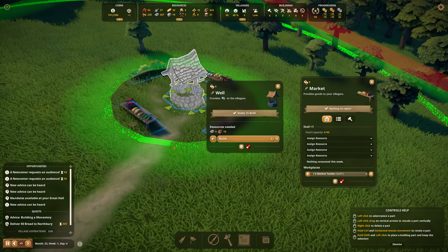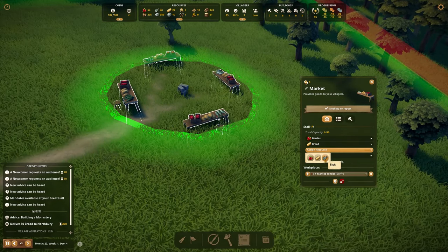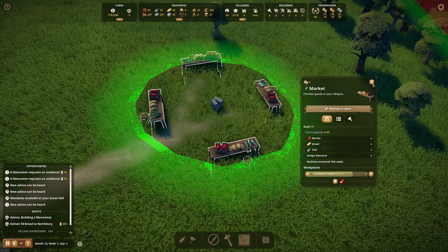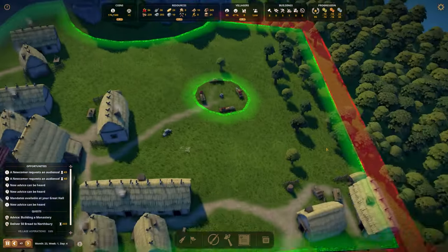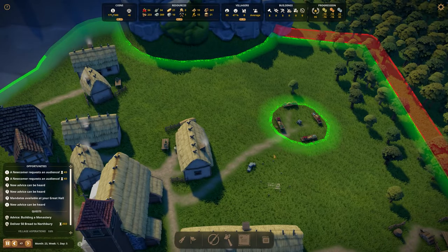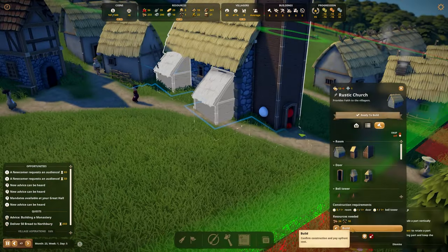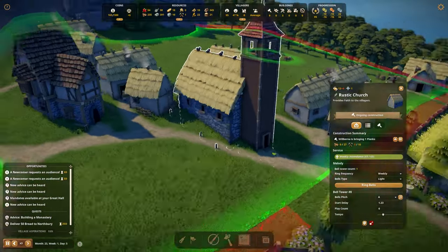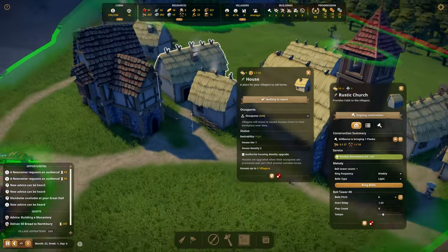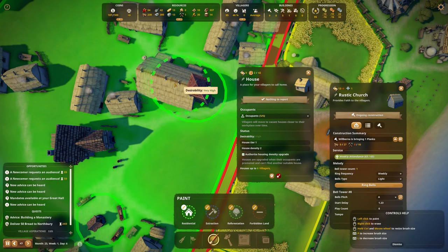How are our market stands doing in the little nearby village? Oh look, it's almost done! We can assign berries, bread, fish, and soon clothing. We have three spots — perfect, because we have three types of food. And look — a house is being built! It's working perfectly. We have some upgraded houses here too.